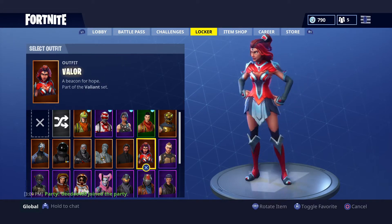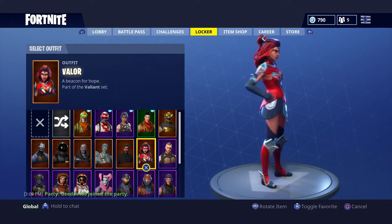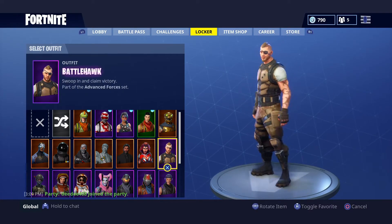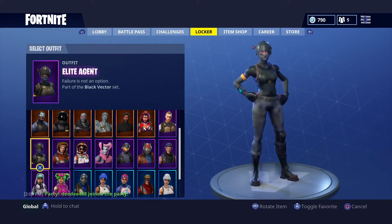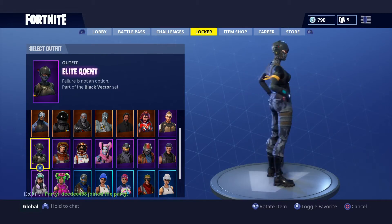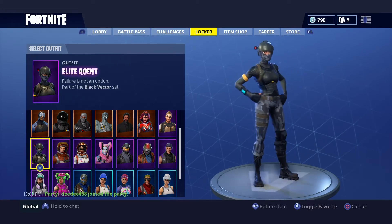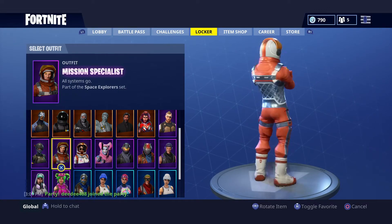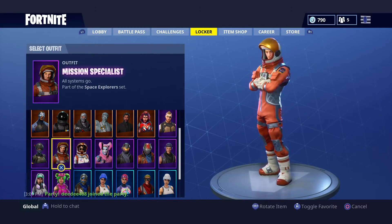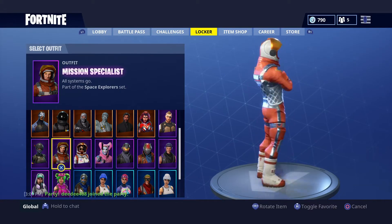Next up is Veyla — I used her a couple times recently. She's a decent skin but she's really bright, like the Dark Voyager, so she's fine. Next up is the Battle Hawk — season 4 skin. I didn't really use him but I used him a couple times after mid-season 4. Next is the Lead Agent — not a skin I really loved but decent in my opinion. Mission Specialist — I never used her in season 3, but towards the end of season 3 I used her once or twice, and after season 4 when I got the Rex backpack I used her a couple more times.